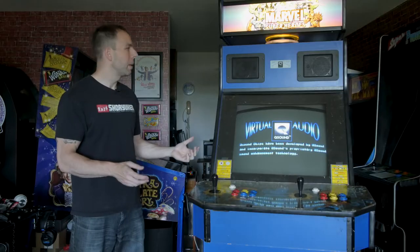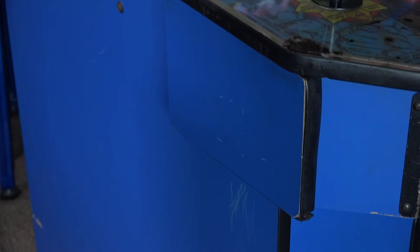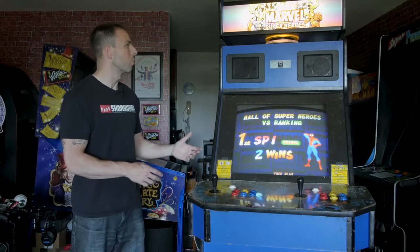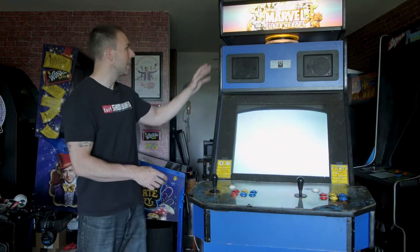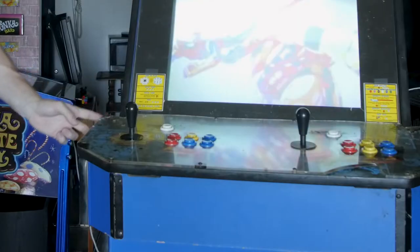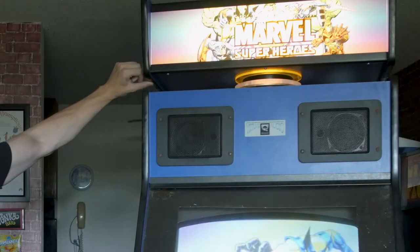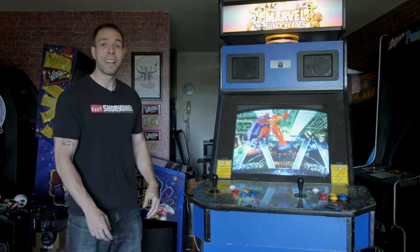Other than the laminate, the T-molding is going to need to be replaced - it's pretty chewed up in some areas, the control panel has a bunch that needs to be removed, and most of the T-molding is in rough shape. That's easy enough, but this cabinet has a lot of T-molding - not just the sides, but also the control panel and the marquee box sides. I don't know exactly how much I'll need to order, but it's a lot.